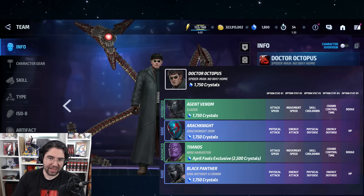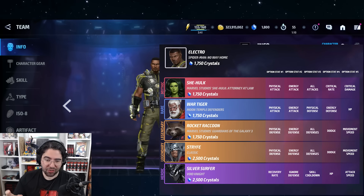Another member of the Sinister Six: Electro. The first three options are not so great — She-Hulk, War Tiger, and Rocket — but then he's available for the fourth option of Strife and the third option of Silver Surfer, which is pretty good. He also has value in himself as a leadership for Sinister Six.